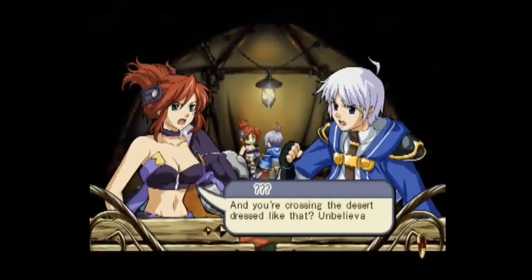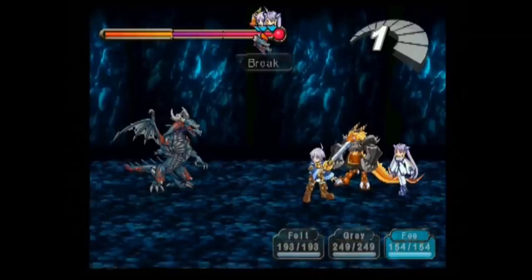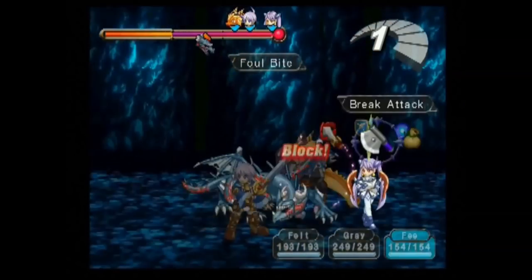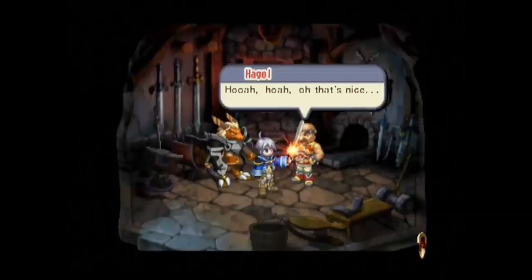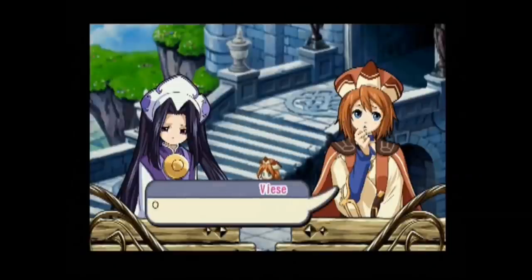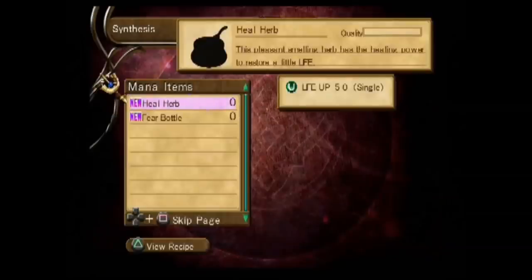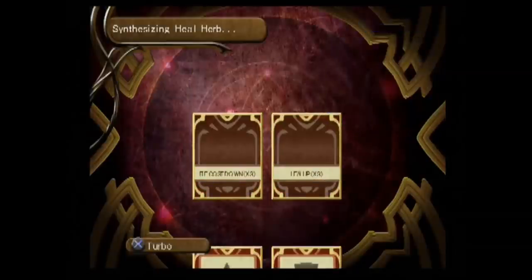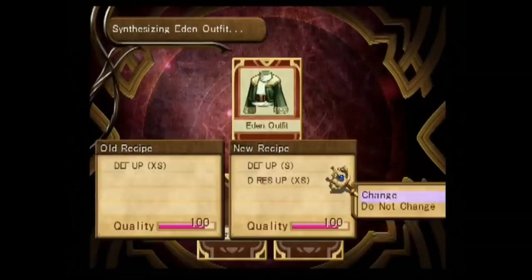I do prefer the second one a little bit more — Atelier Iris 2: The Azoth of Destiny. That's a fantastic game — better story, better characters, better development. The battle system felt improved; in the first it felt so basic, and here they added small features that help. The graphics are still great and the music is memorable. You keep jumping between two protagonists — Felt and Vice. Felt does the adventuring while Vice handles all the synthesizing, gathering, and creating items to send to him. It's such an amazing game with an amazing cast of characters. I'm gonna give this game an A.